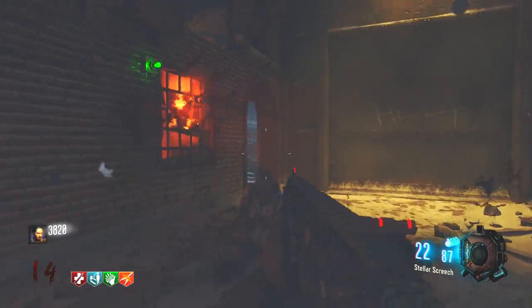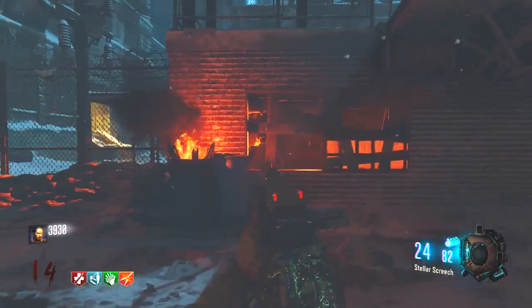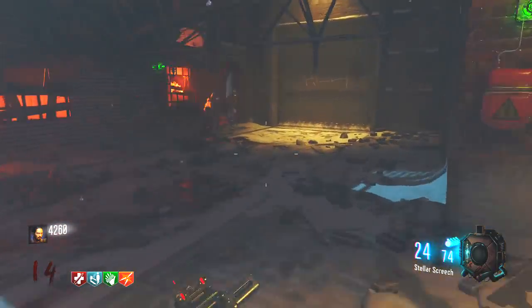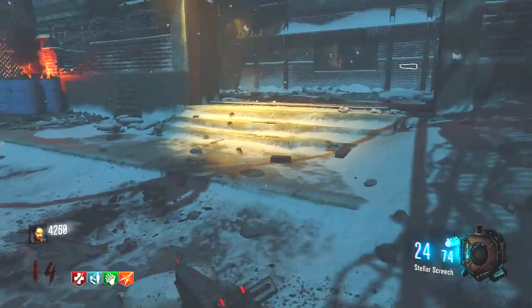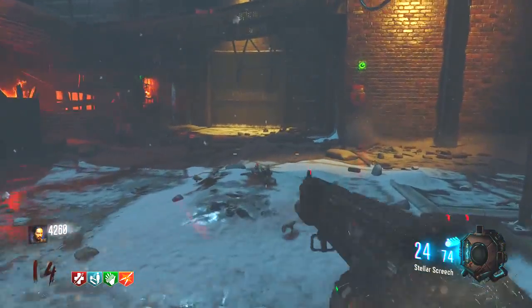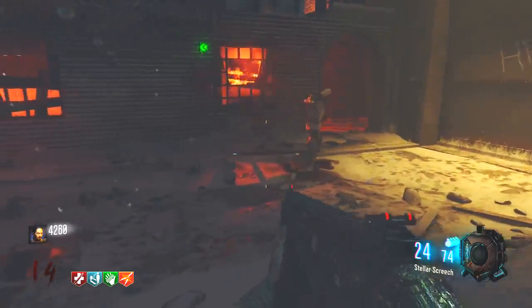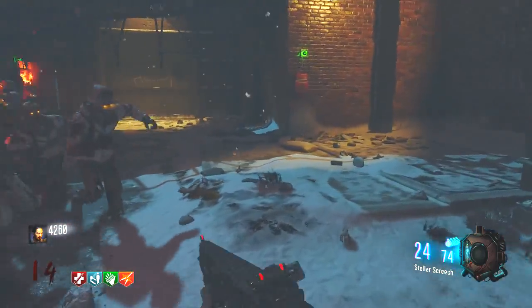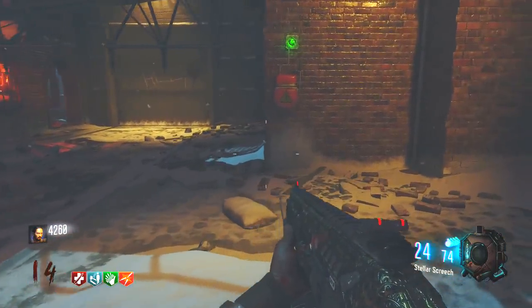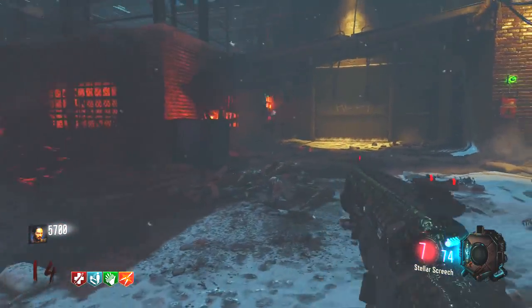Anyway, back to the super Easter egg. This is going to require you to beat every Easter egg on every DLC map. I believe it's going to be a similar concept to Buried — after completing all the Easter eggs on Transit, Die Rise, and Buried, it would give you the master plan. You go hit that button, you can pick the Richtofen or Maxis side, and that gives you the final ending. I believe something huge is going to happen like that in DLC 4. It'll be something you can do once all the Easter eggs are completed. Also, inside the Giant there is a chalk writing that says 'return through the ether.' I believe returning through the ether will take us to the house or the infinite. That's just something to keep in mind.